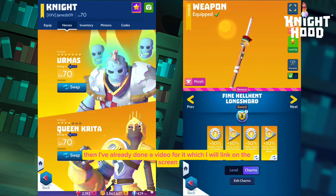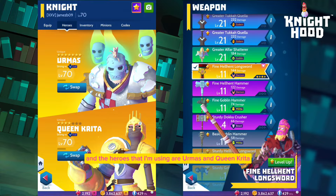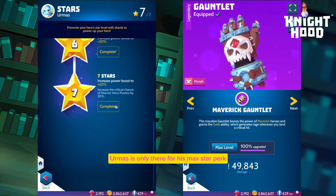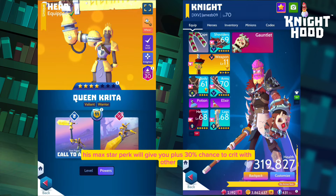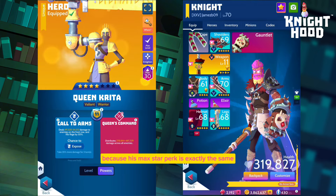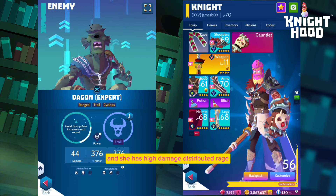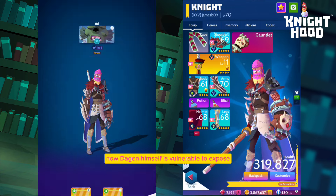I'm using the low level guild boss weapon as ever, with the Maverick gauntlet. The heroes I'm using are Ermus and Queen Critter. Ermus is only there for his max star perk — that's all he's there to do. His max star perk gives you +30% chance to crit with other warrior heroes. If you don't have him at max stars, that's absolutely fine — you can just use Nigeru instead, because his max star perk is exactly the same. Queen Critter is there because she is troll type and has high damage distributed rage.